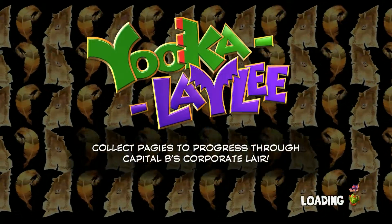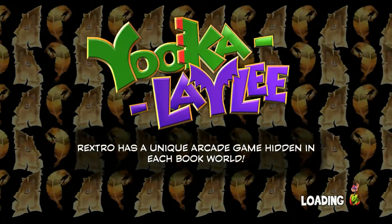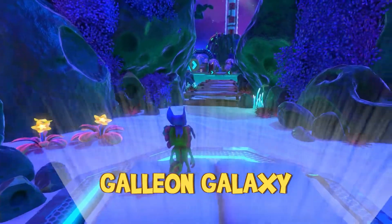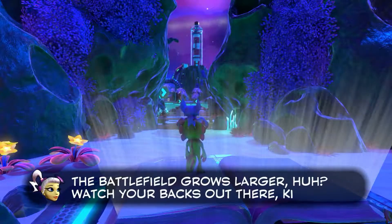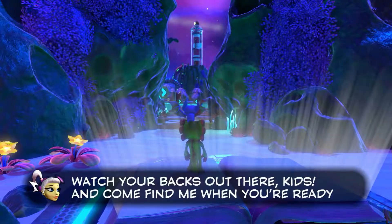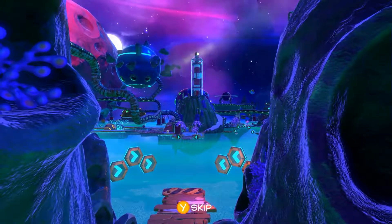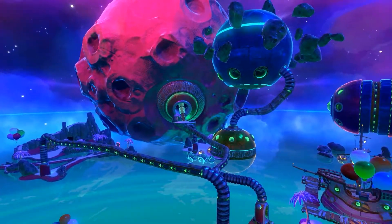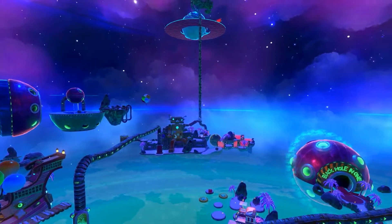We haven't actually needed pages to actually progress through the lair. For the books, yeah, but it's not like in Banjo-Kazooie where you had to have a certain amount of notes in order to get past the door or something. The battlefield grows larger. Hey, it's Judy Jessen. A new mission? I don't even know what the first mission was, but hey there's more stuff. Looks like it turned into like a theme park, and there's another boat there. I'm guessing that's what they're referring to as the Galleon. Cool, I like it.